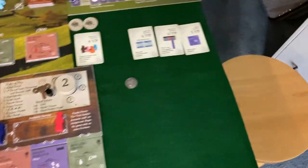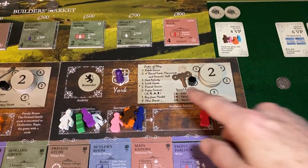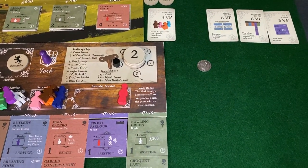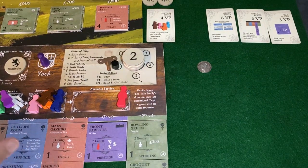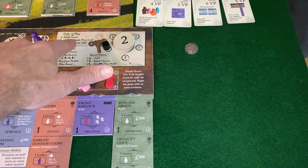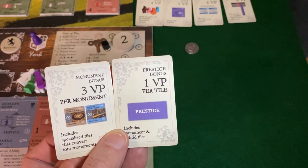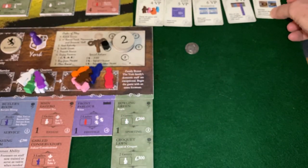Step two has a round track check on rotated service, and that's when we draw our two objective cards. Settling in for York's turn on round seven — we rotate service. Now we move on to step two, check the round track, and we have an objective card draw. Let's draw our two. One: I already have a monument — that baby's a winner. And prestige — nothing I'm really working hard on now, but one out of two very strong. Then we give ourselves a point of reputation, very close to level three.